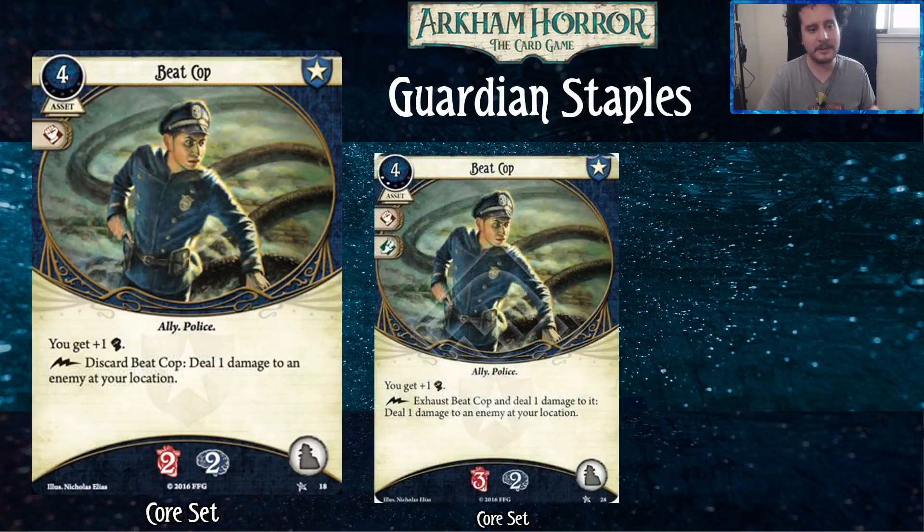Next is Beat Cop. There is a level zero and a level two version. The level zero costs four, has two horror, two damage, commits for a fist, and takes up the ally slot. You get plus one fist, and as a free action you can discard Beat Cop to deal one damage to an enemy at your location. The level two version commits for a fist and a foot, still costs four, has three damage and two horror. You get plus one fist, and as a free action you can exhaust Beat Cop and deal one damage to it to deal one damage to an enemy at your location.